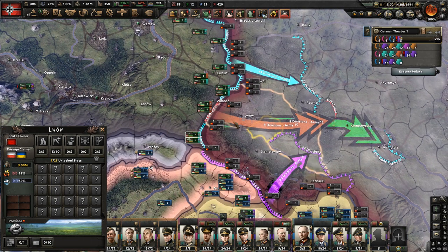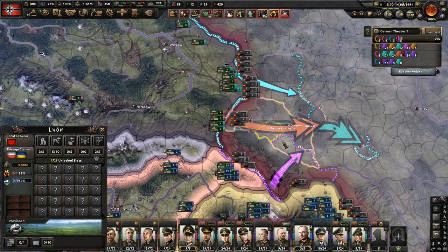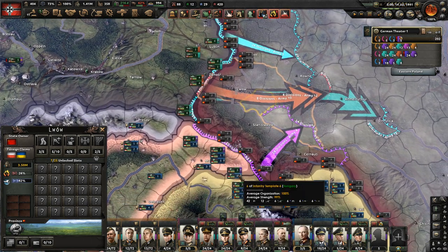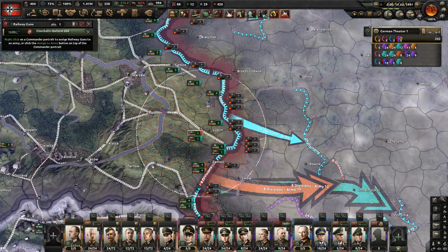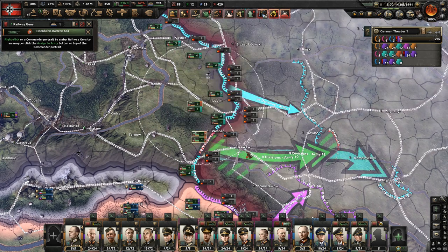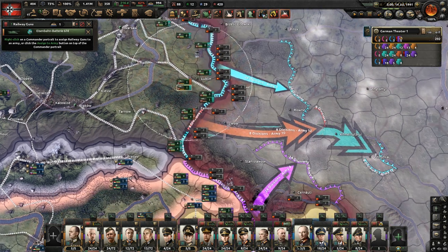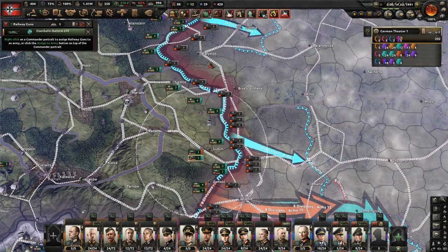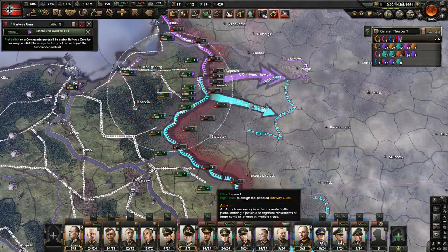So you need a lot of troops to cover the flanks - that's the most important thing most people get wrong. The second thing is railway guns. They are very cheap and can support all troops in the area. I assign some to my army because I don't like to micro everything, so they move with the army and always provide support.